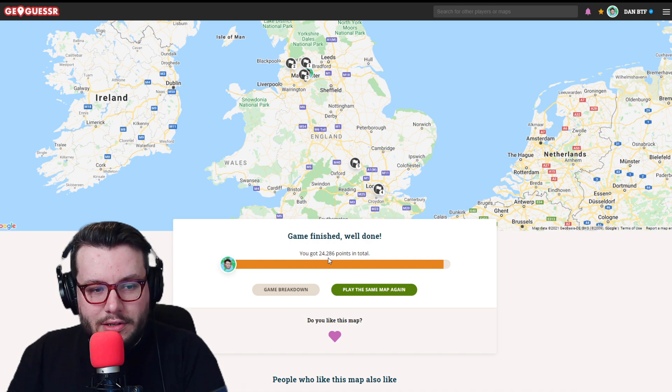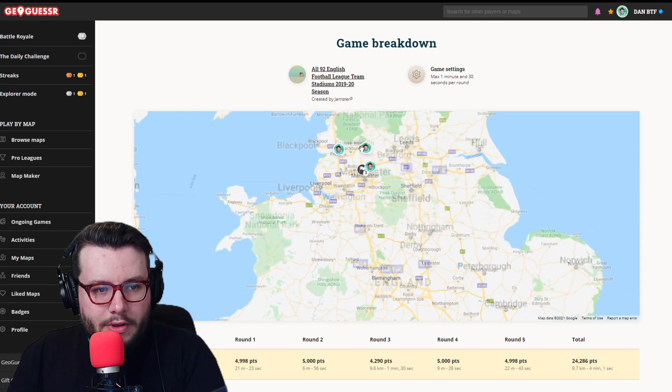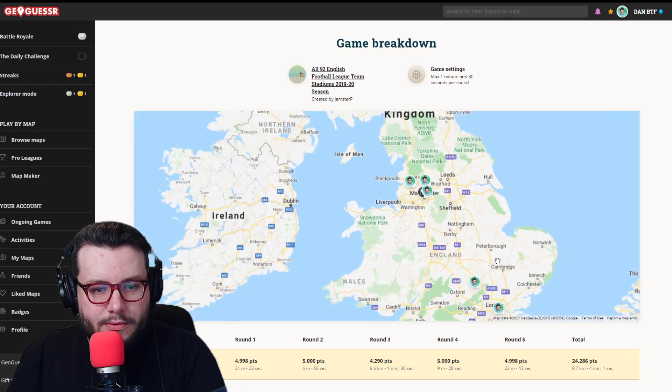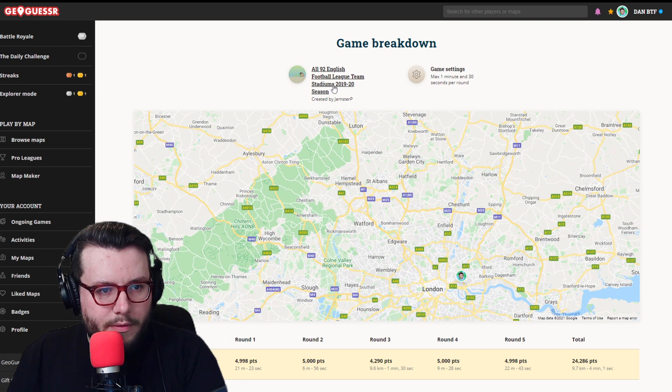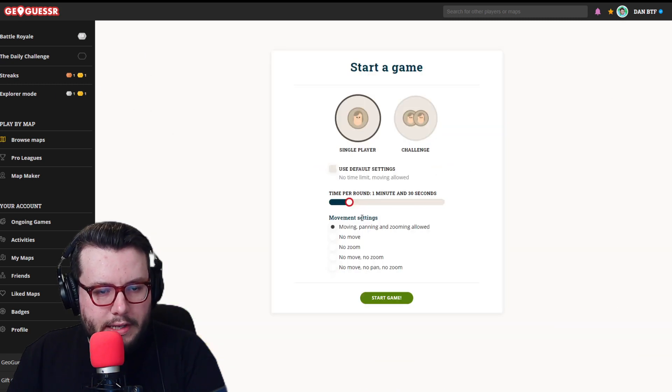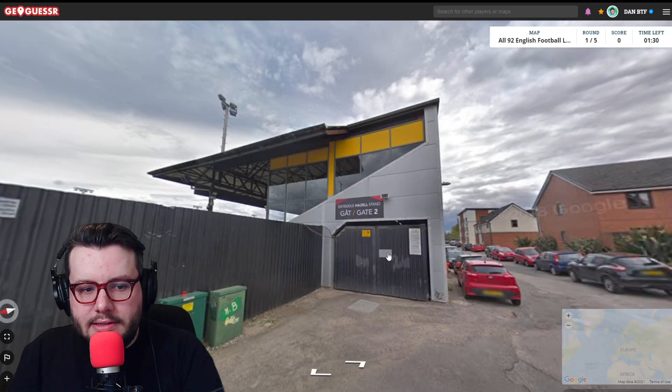View summary - we scored 24,286. Game breakdown took us four minutes and one second. Three stadiums in the northwest - the northwest does have a lot of football teams, a high density of football clubs. Let's go for the next round.